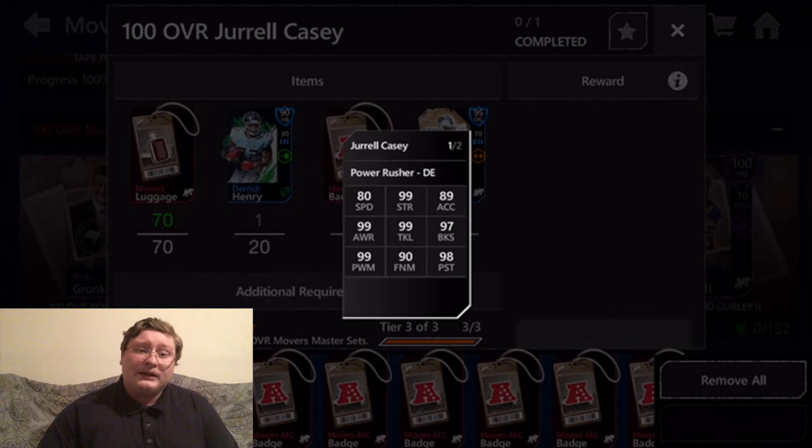Coming up next, 89 acceleration. This isn't too bad for a D-lineman — generally speaking, a defensive lineman's stats will be a little bit lower in speed and acceleration. But 89 is still really good. He can still turn on the jets, get going where he needs to, shuffle his feet, run through a blocker or two, and get to that quarterback or the running back.